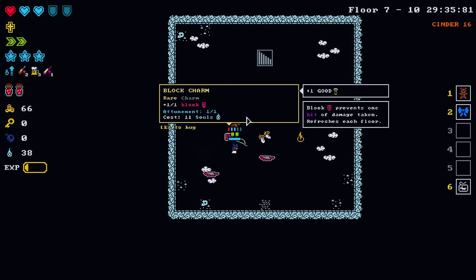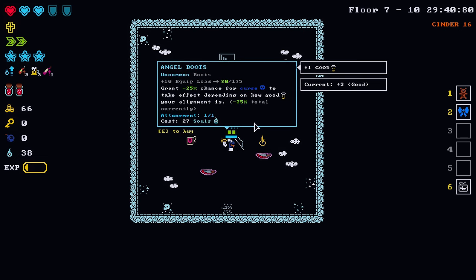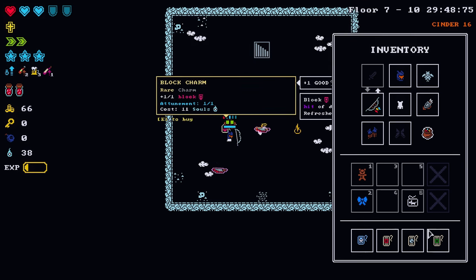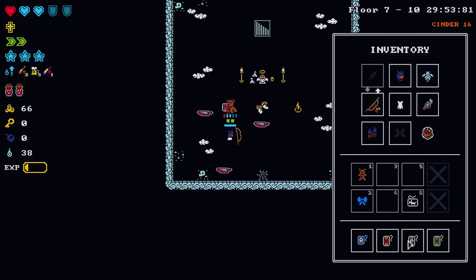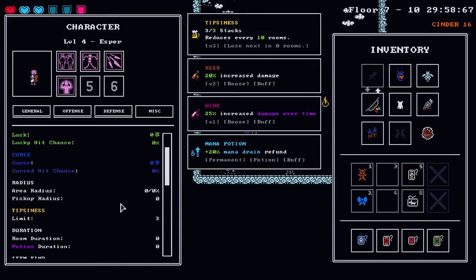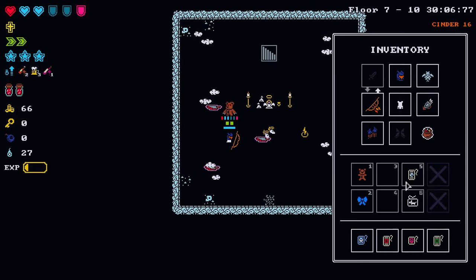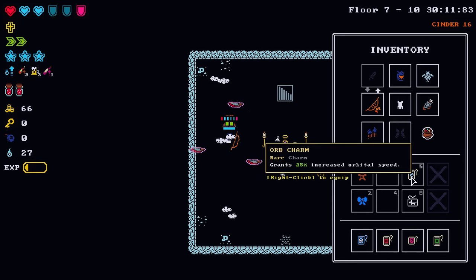Block charm — probably one to grab for sure. Angel boots as well. We're sitting at 100% souls so you kind of want to spend some here. Let's grab the block charm — sitting at four now so we could make another purchase. I want to get some survivability at the campfire. I do like the orb charm.